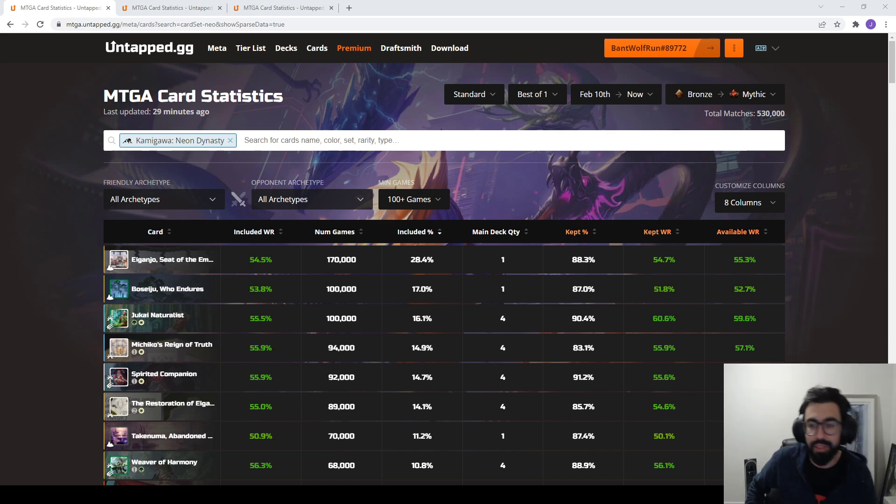The way we're doing this is using a site called Untapped.gg, which is also a companion tool for MTG Arena. It runs alongside your client, integrates with your game, gives you ideas for decks you can build, tracks your win rates, provides statistics, and it's through these statistics that they're able to pull in both deck win rates as well as individual card performances. If you're interested in using it, it's free — the link is in the video description below.